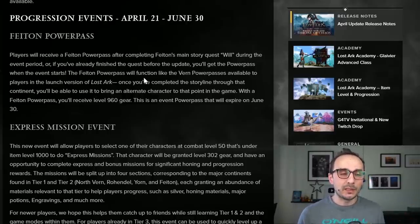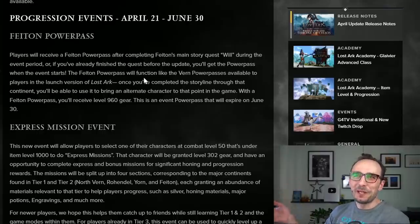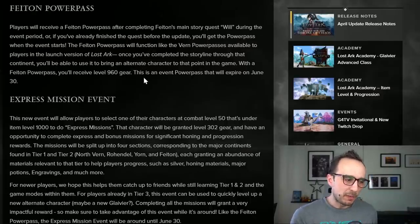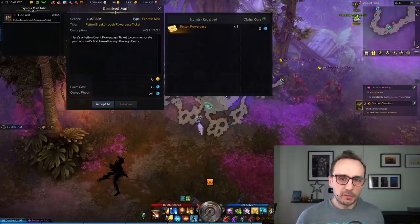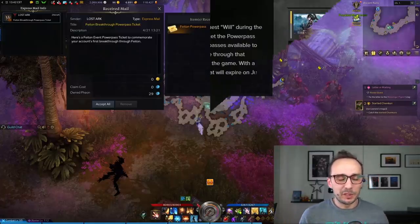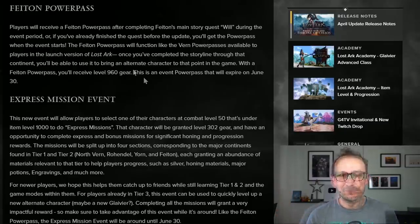The last bit of the Phaeton story is called 'Will.' If you've done that, you can use this Phaeton Power Pass to boost up another class, even all the way from the beginning at level 10 after you've selected your class, up to item level 960 and into Phaeton — towards the end of tier 2, at the part where you start actually failing after plus 8. This power pass arrives in your mail, so when you log in check your mail, take the item into your bag, and then use it to access the power pass from the character selection screen.